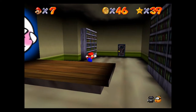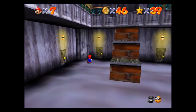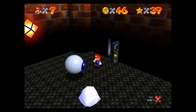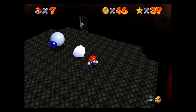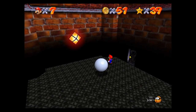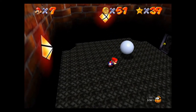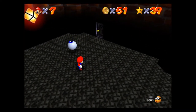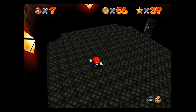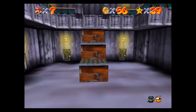We're almost at 50 coins. So let's keep looking. Here is a blue coin. I believe these eyeballs will give you a blue coin as well — all you have to do to defeat these guys is let them lock onto you, then run and do a 360 around them, and they're done. They're toast.